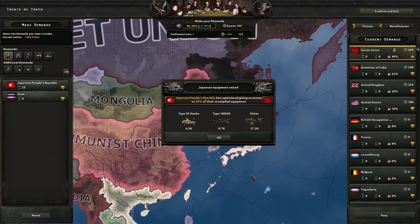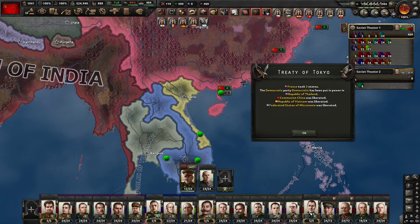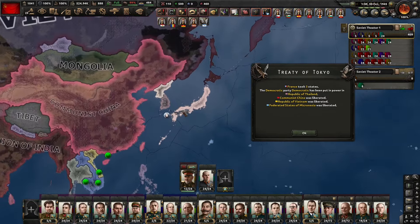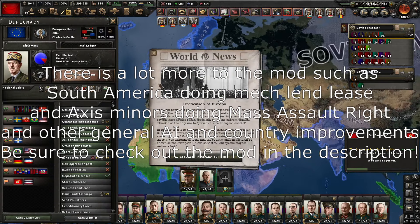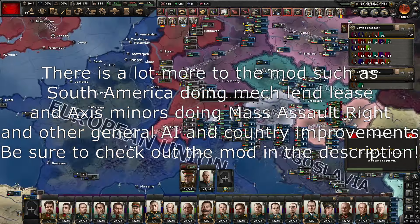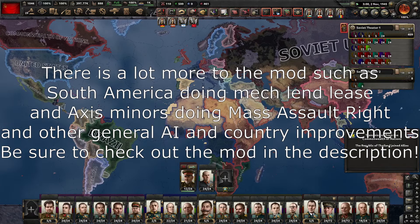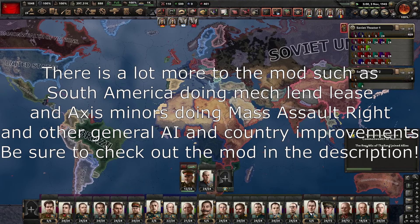This is a scripted PCL-type outcome: whatever Russia controls goes to communist China, anything else goes to the nationalists. There's actually a scripted North and South Korean War and Chinese Civil War. Also to deal with lag, the game will actually form the EU and Commonwealth of Nations. Lots of boosts overall to the AI make it a pretty challenging mod.